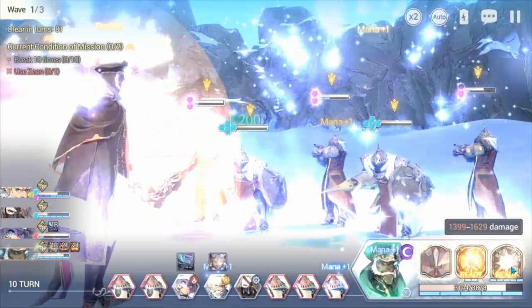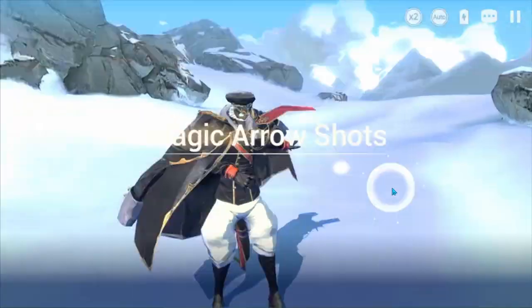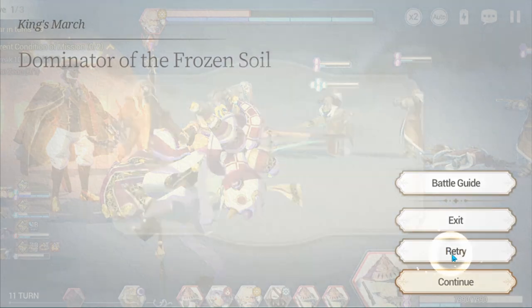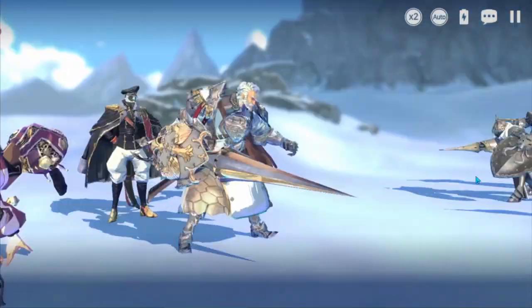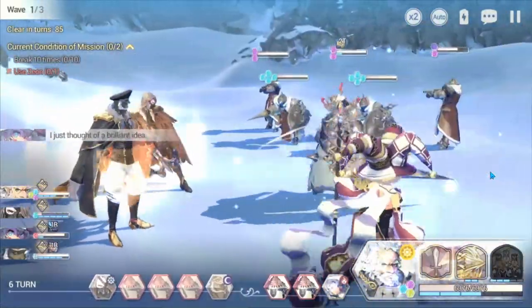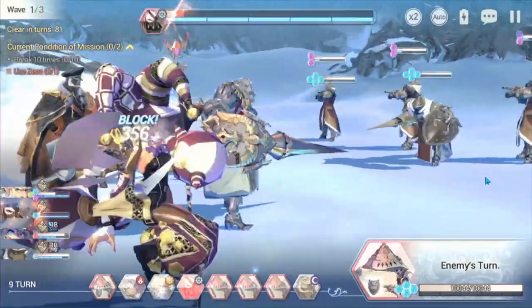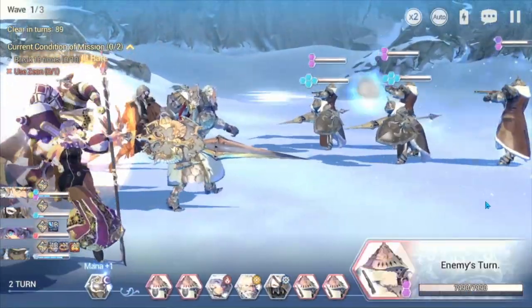Once we have that, we clear the screen of any effects and then hit the target, recording all the damage numbers. Then we hit retry and repeat. In case you wonder why I didn't pick a lower stage — I want to avoid a stage where we one-shot the enemy, because this gives us a clearer picture. We can see exactly what's going on based on the HP bar, which is pretty nice.